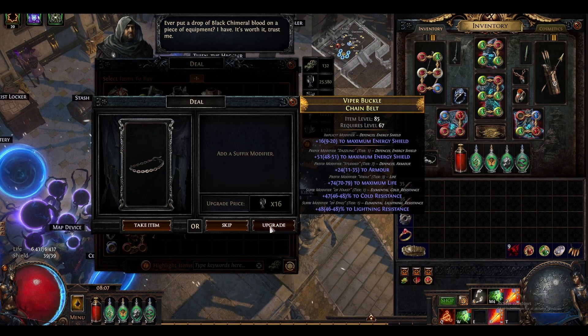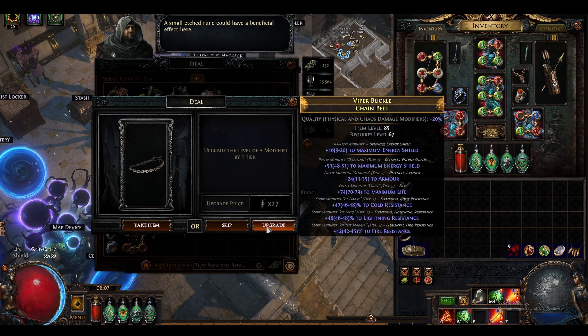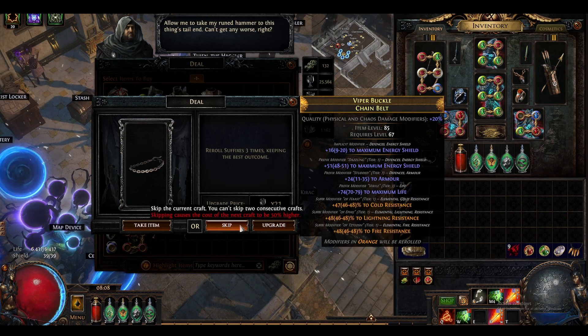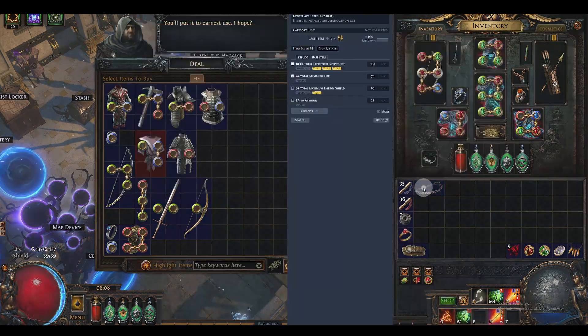Let's get a nice fire roll then - and we got it. Add some random quality - physical and chaos, that's too bad. Upgrade the level of a modifier by one tier - hopefully we hit life. We didn't. We don't want to reroll the suffixes, so I'm just going to take it. It's a decent belt.